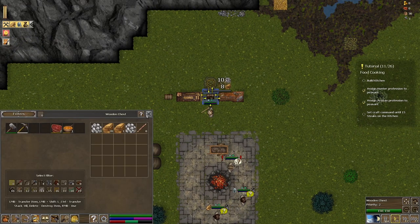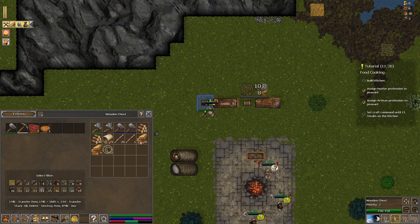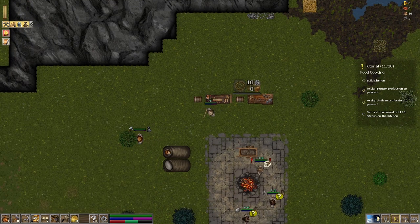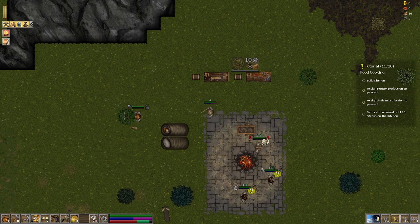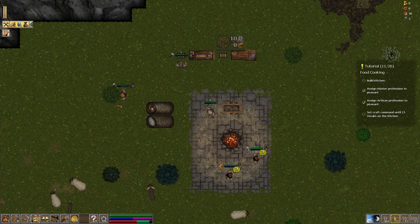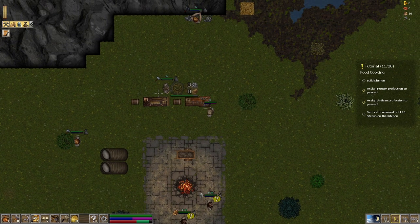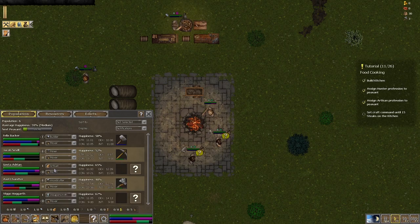We'll go ahead and put all these materials away so somebody can build. It's 8 planks and 10 stone - we have enough planks and stone. I'm the king, I want to start making everybody else do this stuff. Let's eat too. You, sir, are going to be a builder as well. You're going to build the kitchen and then we'll assign a cook. We've got to build the kitchen, assign a hunter profession, artisan profession, and select set craft command until 15 stakes in the kitchen are done. So we've got to go hunting.